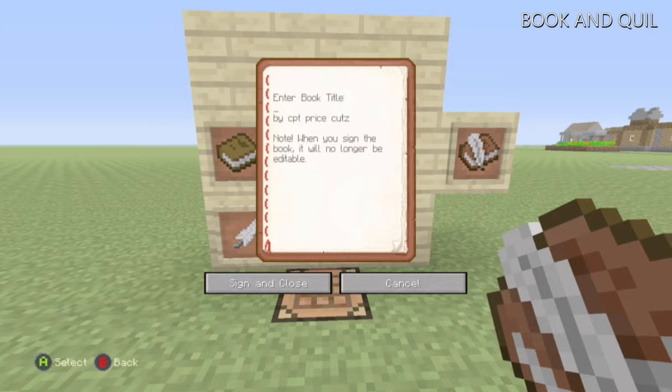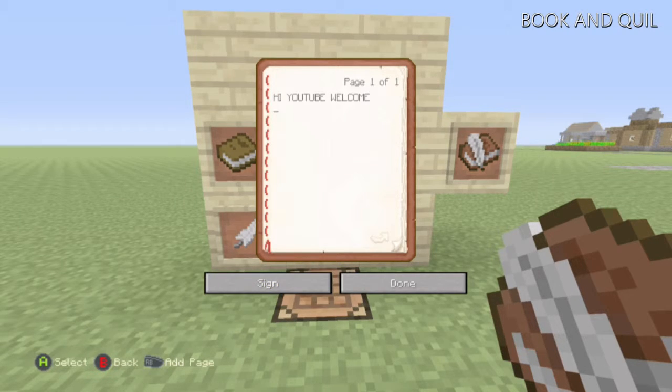If someone's doing a really good map, you can sign it. Don't click done or else you'll have to go through it all again — you have to click sign and then done. It's a really good feature, I do admit.